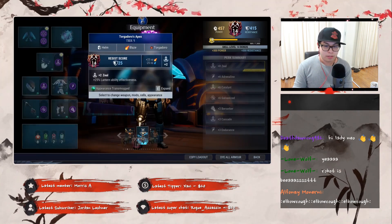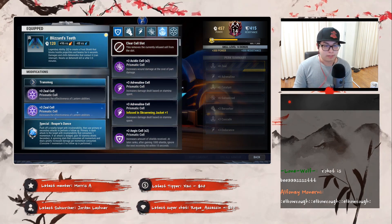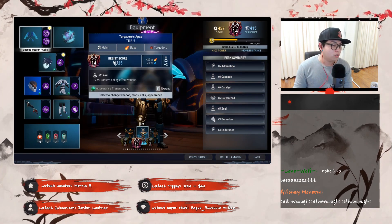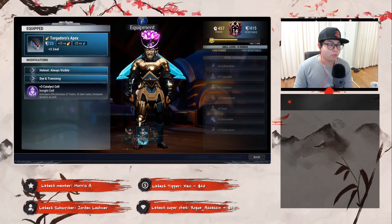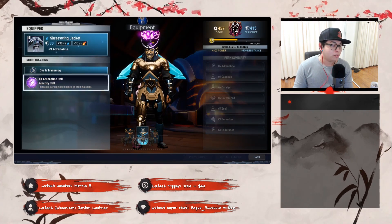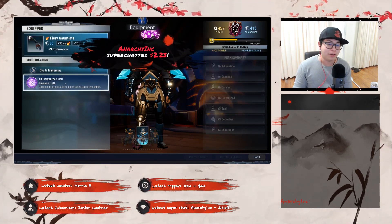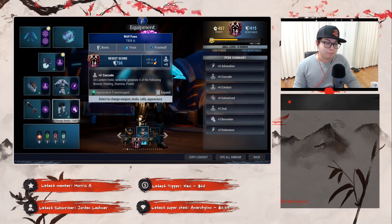I haven't power surged it yet but I will later — this is just a demonstration example. You'd have Cascade here. Just rearrange the lantern cell so you have six Cascades, six Catalysts, and six Zeal. You can use Togedor's helmet as an apex swap-over if you want. I was using the Thrax helm previously. Scravening Jacket with Adrenaline cell is your chest piece of choice. Fiery Gauntlets with the Galvanized cell for gloves, and last but not least, Wolf Paws with the Berserker cell.